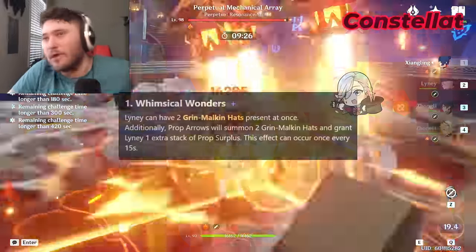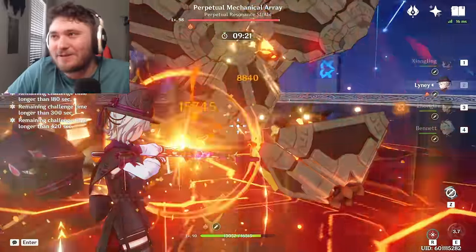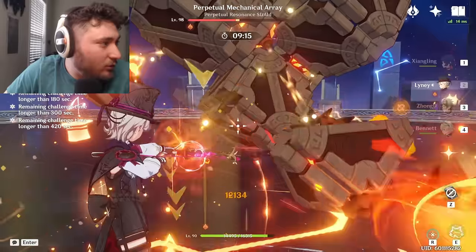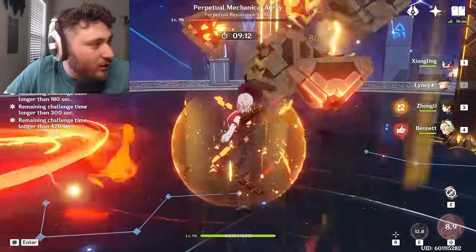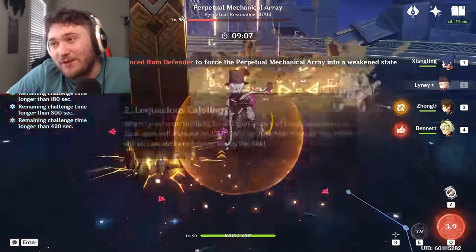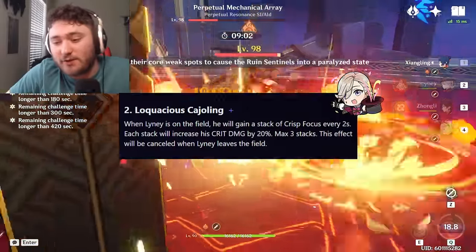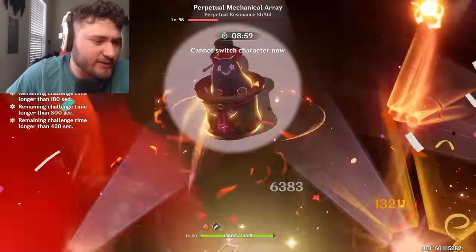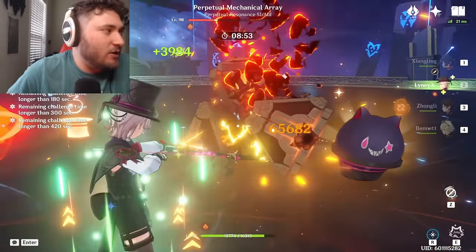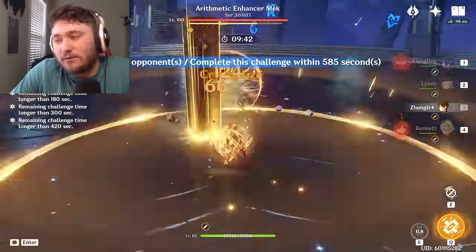C1 gives plus one Grin Malkin Hat every 15 seconds. The damage gained depends on how many charge attacks you perform per rotation — the fewer charge attacks you do, the larger the damage increase. It also front-loads a lot of damage. C2 is crit damage up to 60%, starting at 0 and stacking by 20 every 2 seconds. Because it takes 6 seconds to use your first charge attack, you will always have at least 20. There's also animation time in his burst, so by the time you're doing charge attacks, you could feasibly have it starting at 40 or even maxed out, depending on whether you have to dodge.